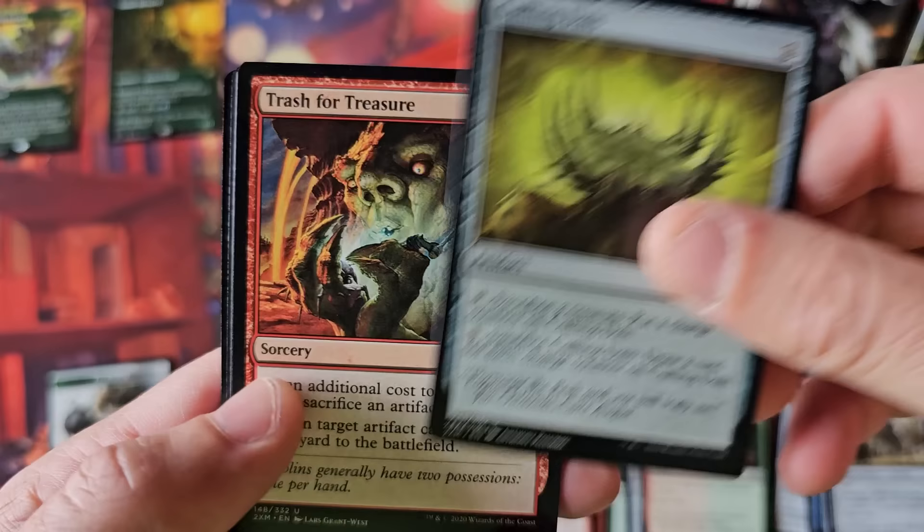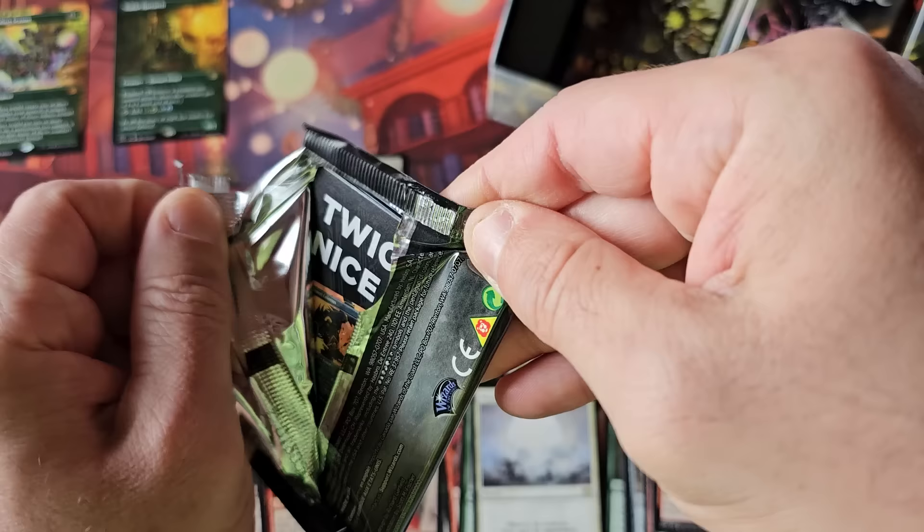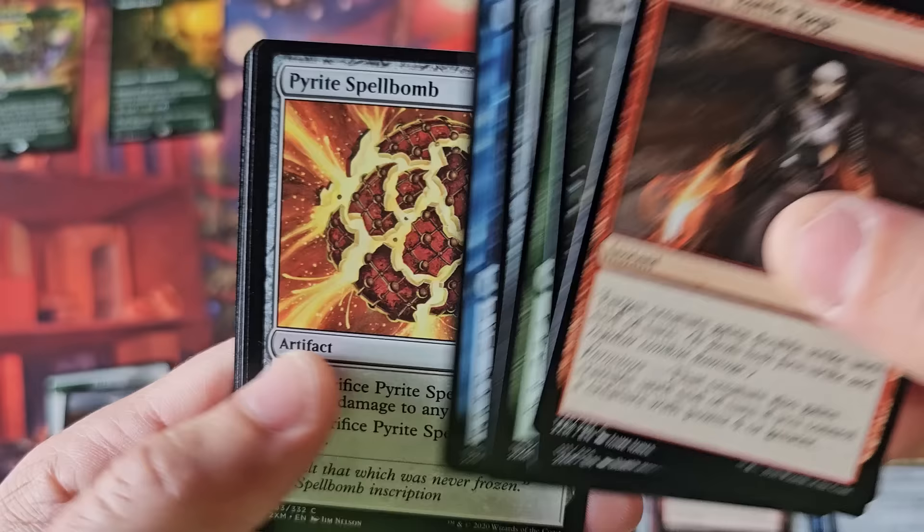Culling, Trash for Treasure — not a good rare. And Wrath of God — very symbolic rare. Weaker pack there. It's kind of weird, but even the cards smell different. They have a different feel and smell to them. It's quite interesting.